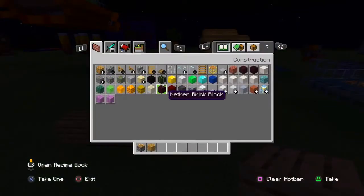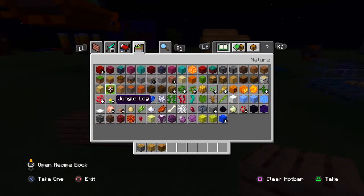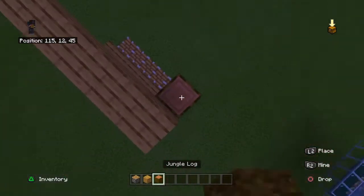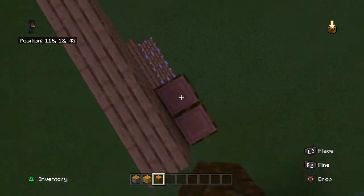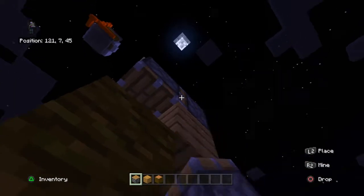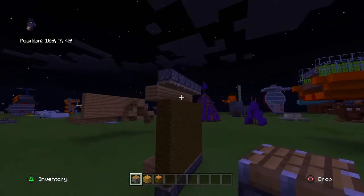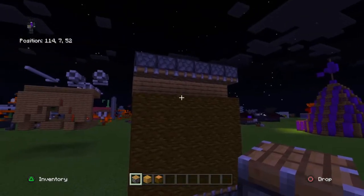Then you're going to want to grab yourself some jungle logs and do this. Then up here, put some more pistons facing down. This will push you back down.